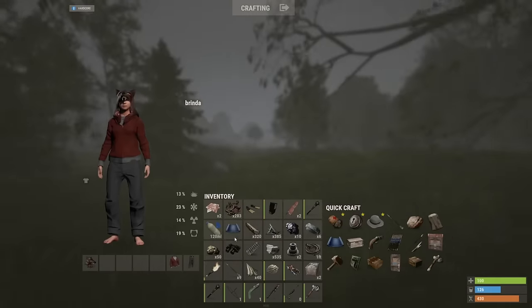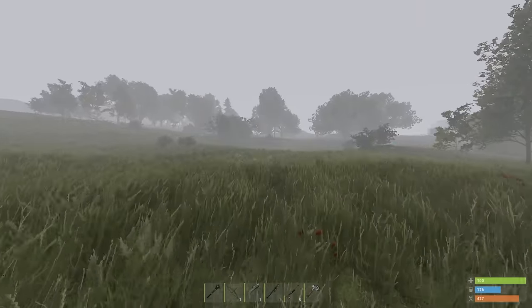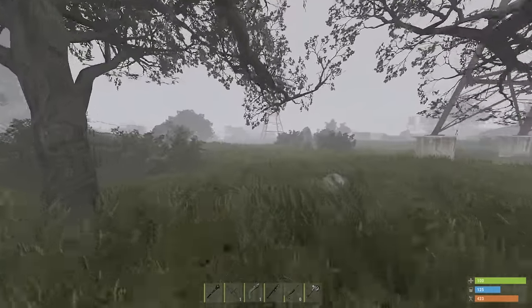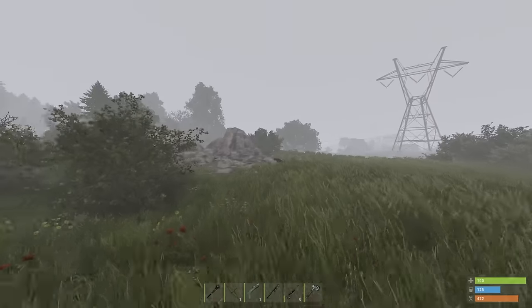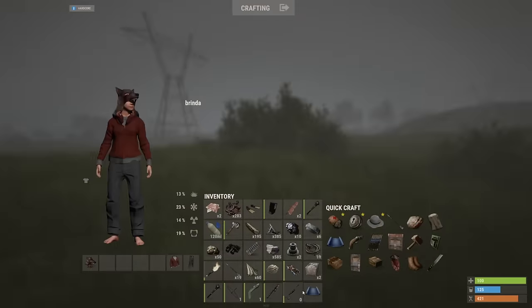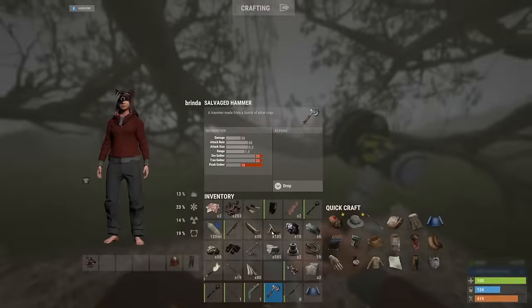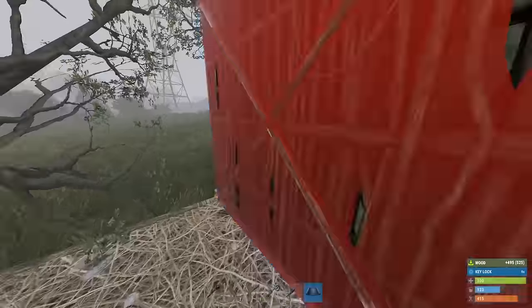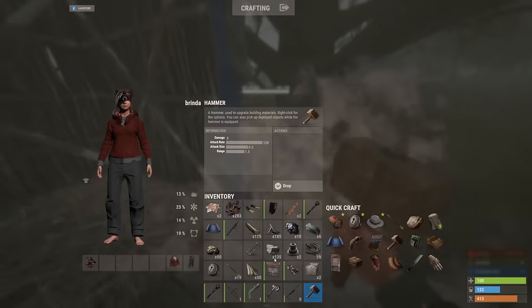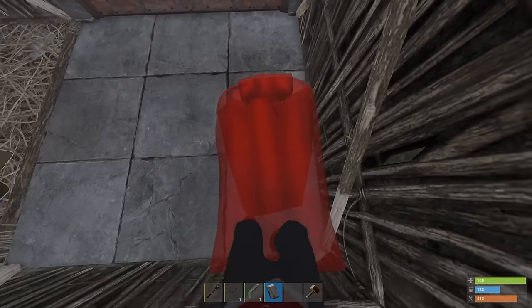I'm running around with 300 scrap. There's a train yard - we've got train yard here, water somewhere over there. I think this is a solid build spot, I'm just gonna go for it. I'm gonna keep that tree, I like that tree. Home sweet home.